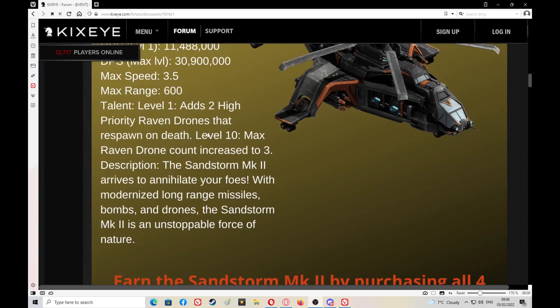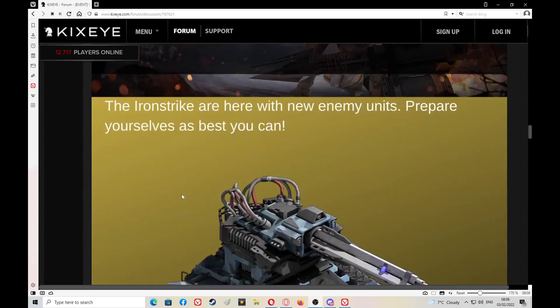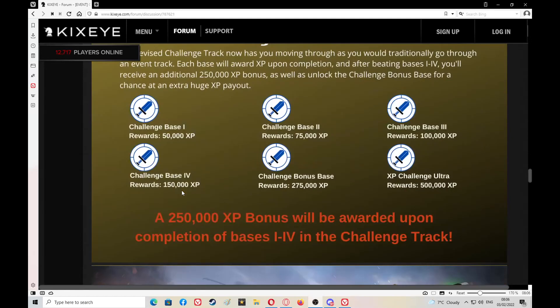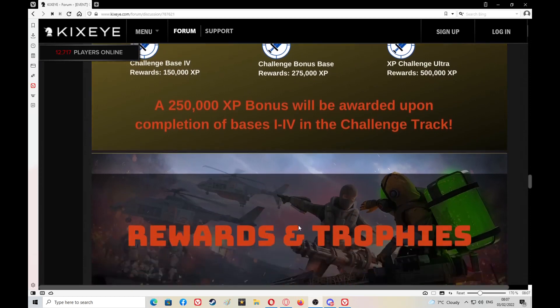It looks like the levels go to 20, but the talent only says level 10 — so maybe there's no level 20 talent. Maybe they've capped it at 10, which might actually be better for players so you don't have to get it fully upgraded to access all the talents. Challenge 1 is 50,000; challenge 2 is 75,000; challenge 3 is 300,000; challenge 4 is 150,000 — plus your bonus of 250,000, making it bang on 400,000. Challenge bonus base reward is 275,000, and the XP ultra base reward is 500,000.